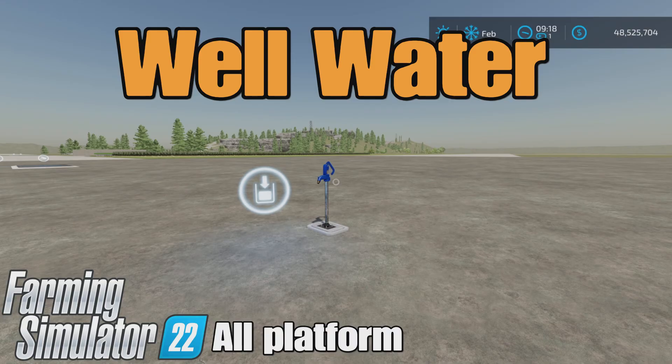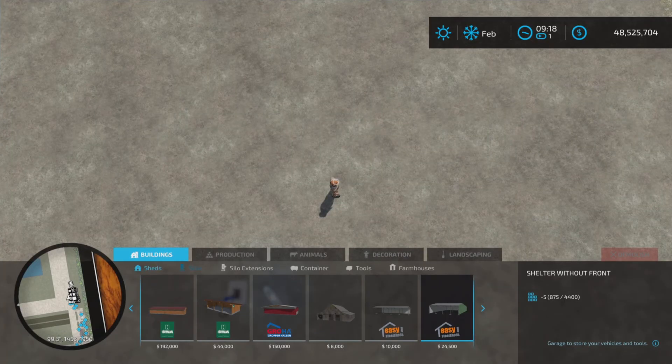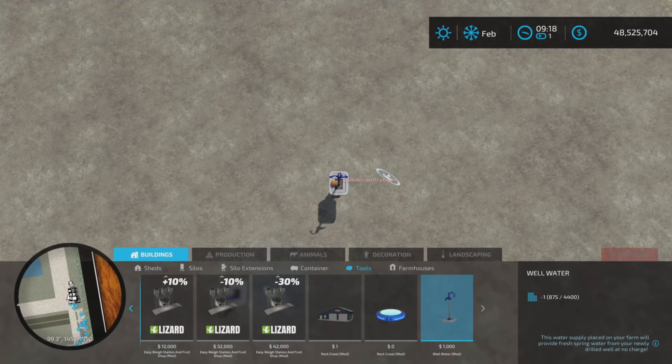Loony Farm Guy here, and this is Well Water by Ian Modding on Farming Simulator 22, available for all platforms — PC, Mac, and console. I'm on PS5 here on the Rock Crawl map. This is 0.27 megabytes to download. It's free. Water, buildings, and tools are where you find it — there it is.